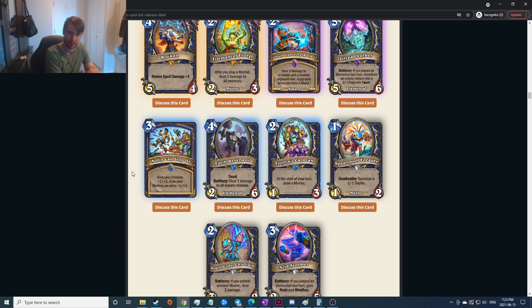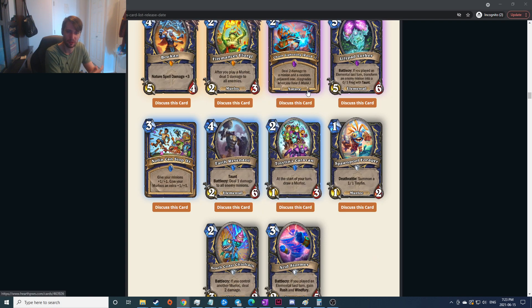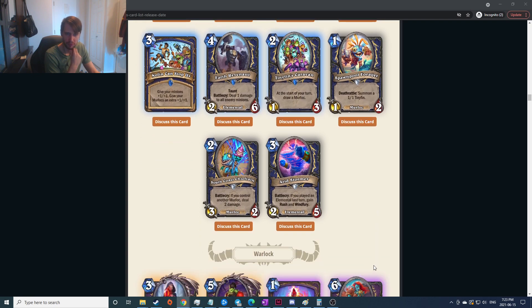Generally they try to keep themed decks like pirates or murlocs or beasts not very good. Taunt: deal one damage to all enemy minions — two-six is not great but dealing one damage to everything is really good against aggro. Start of your turn draw a Murloc — it sucks. Summon a one-one tiny fin — actually not bad, two Murlocs so you get two tribal things. If you control another Murloc deal two damage — very good especially if you turn one into turn two. If you played an elemental last turn gain rush and windfury — doesn't seem that good even with rush and windfury on two damage five health.